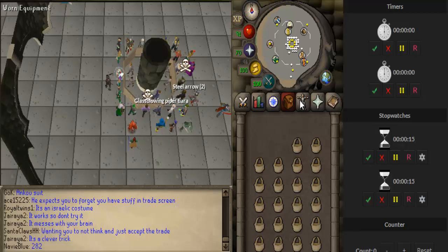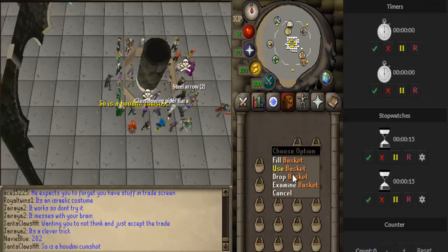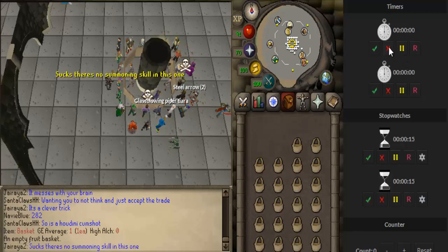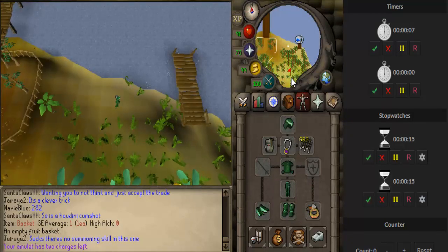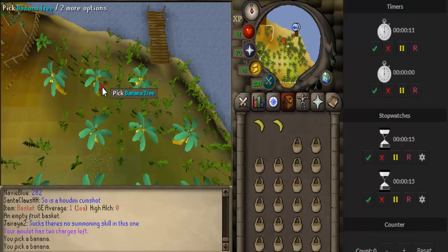In this method we will collect bananas into baskets and sell them. One empty basket costs around 1gp and one basket of bananas costs around 450gp. I will record a timer and see how many bananas we can pick in a few minutes. Let's teleport to Karamja and click on the banana trees.